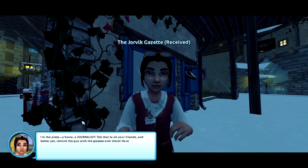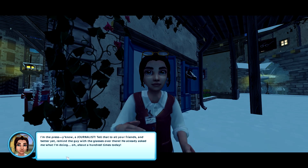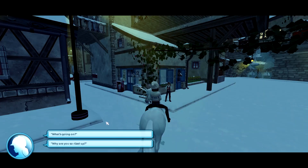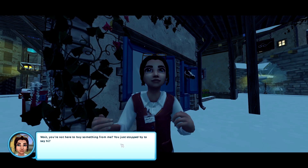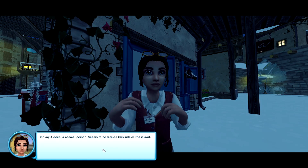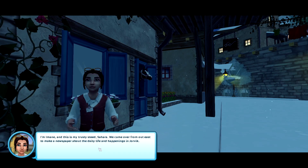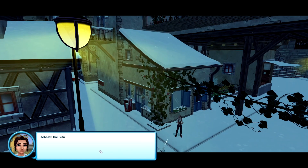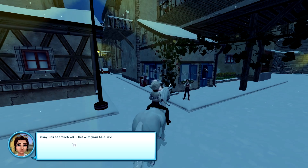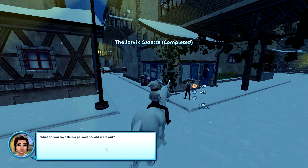I'm the press, a journalist — tell that to all your friends, and better yet, remind the guy with the glasses over there. He already asked me what I'm doing about a hundred times today. Wait, you're not here to buy something from me? You just stopped by to say hi? A normal person seems to be rare on this side of the island. I'm Iman and this is my trusty steed, Sahara. We came over from the east to make a newspaper about the daily life and happenings in Jorvik. Behold the future offices of the Jorvik Gazette. It's not much yet, but with your help it could be. Help a gal and her old mare out?